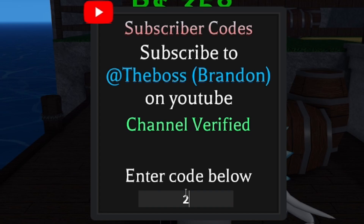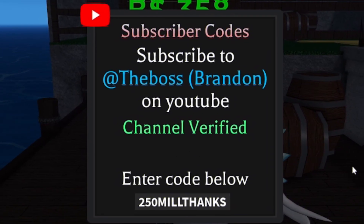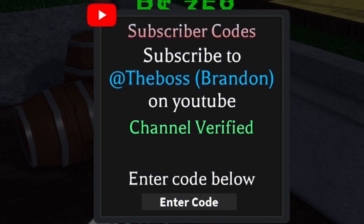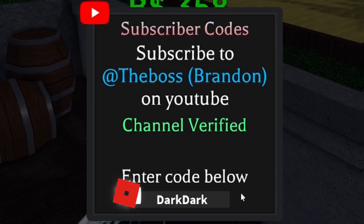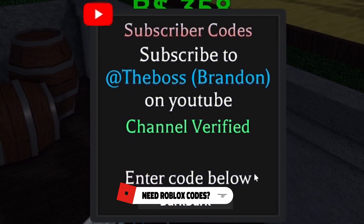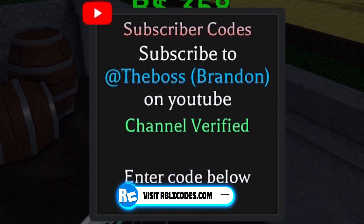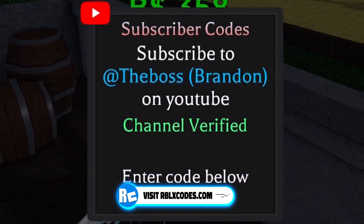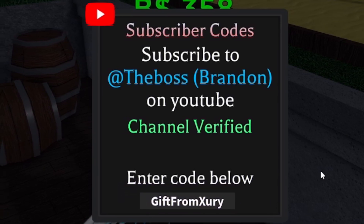Moving on, we have the code 250MILLTHANKS — that's 2-5-0-M-I-L-L-T-H-A-N-K-S. Next, redeem DarkDark. When you guys are redeeming these codes, just make sure you put in the capitals exactly as shown, because if not, there's a chance they may not work. After the code DarkDark, we now have GiftFromXury — that's G-I-F-T-F-R-O-M-X-U-R-Y.